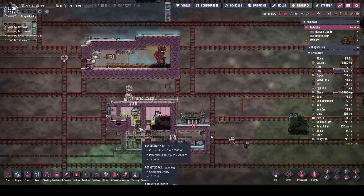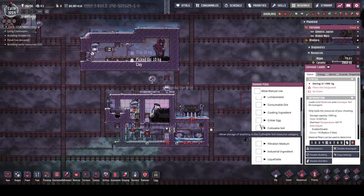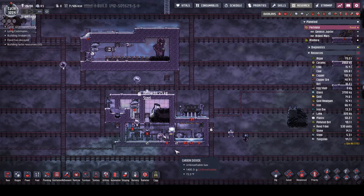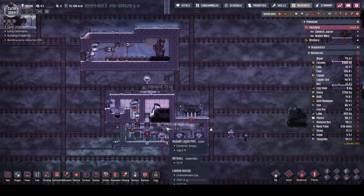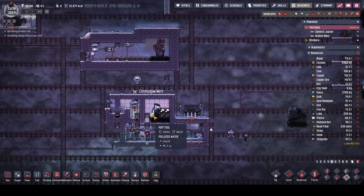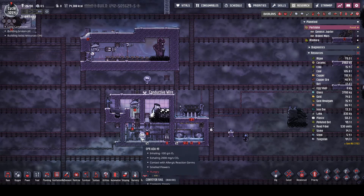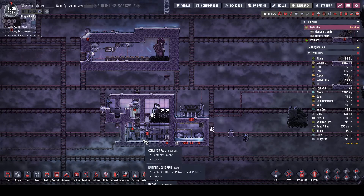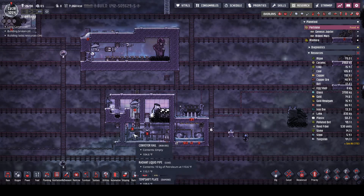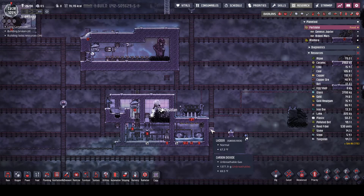What do we got to do next? We set the temperature sensors already - this guy can pick up everything. Let's dig those four out and mop that guy because that's polluted water, we want that out of there. Why are you just hanging out in here, Ada? If you're hungry, go eat. Get rid of that, get rid of that, get rid of that - this space is bugging me.